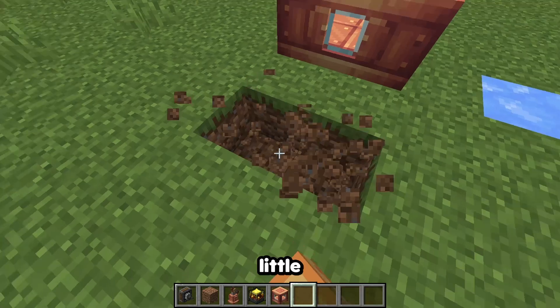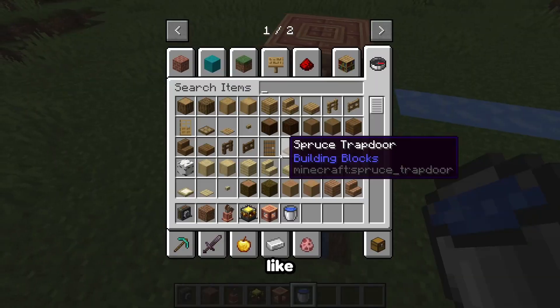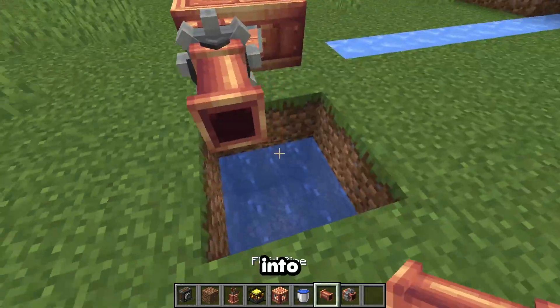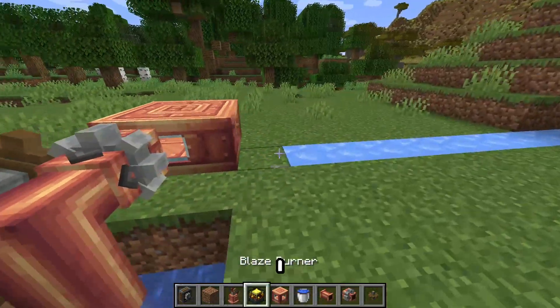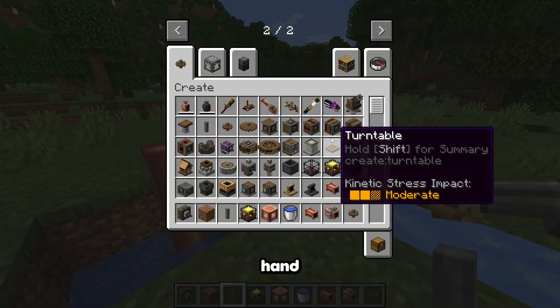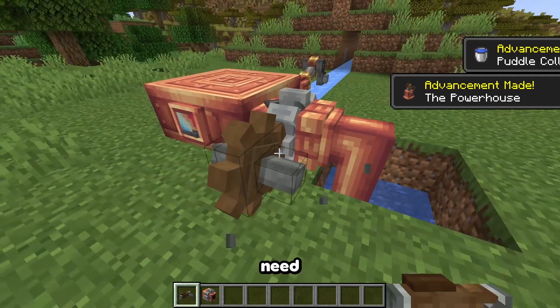I need to make a little water pump, and I'll make it an infinite water source like this. I'll get the pump to go into the water — this is gonna go into the water — and then I need a shaft like that.